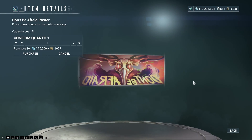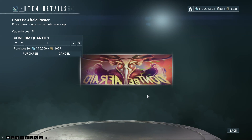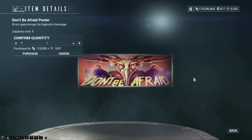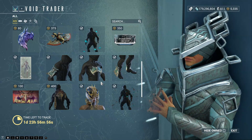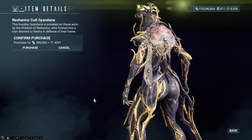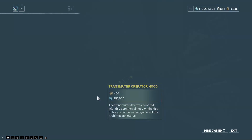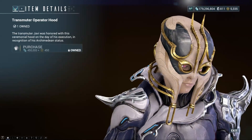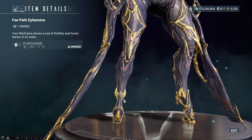The Don't Be Afraid Poster — put it on your wall backwards and laugh, because when you reverse it, this thing looks just kind of straight up weird. There is the Cult Sandana, which is literally just torn up pieces of who knows what. The Transmuter Operator Hood — I'm not talking about that one anymore.